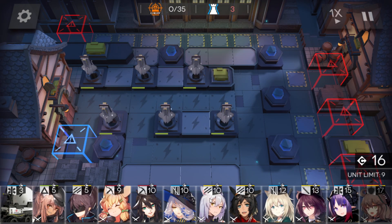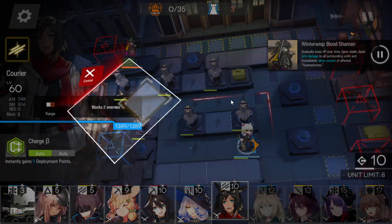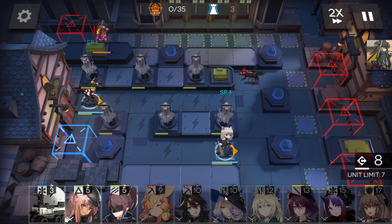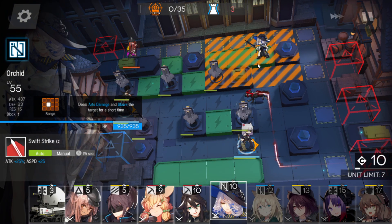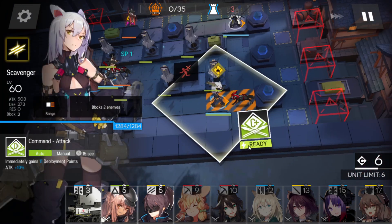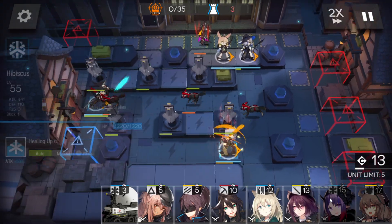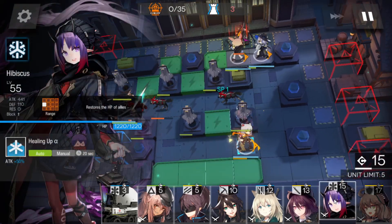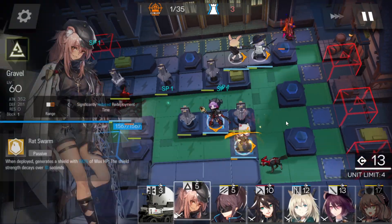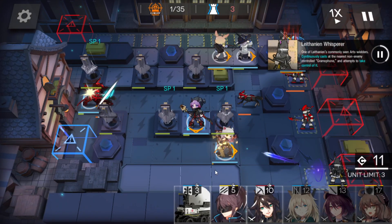First, immediately deploy a vanguard here, then a second vanguard here to start activating those two devices. Place a slow supporter here, wait for deployment points, get DP, place a sniper here, get more DP, and have someone face down on the top side — just use someone to block for a while.